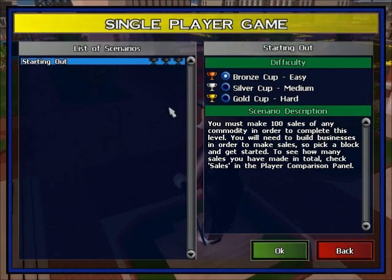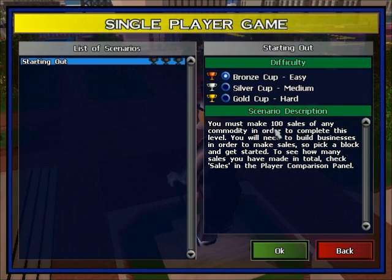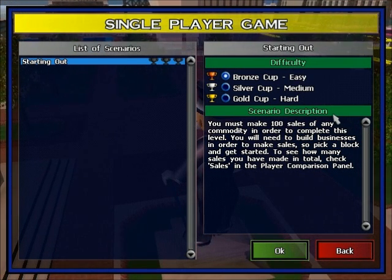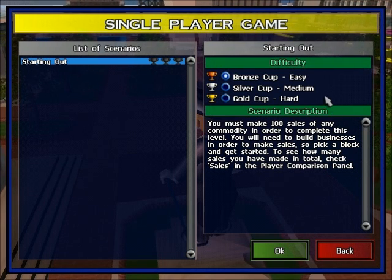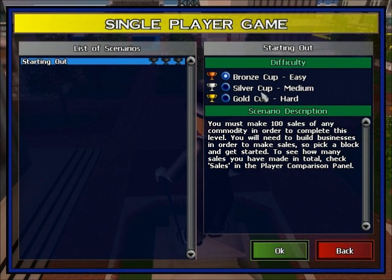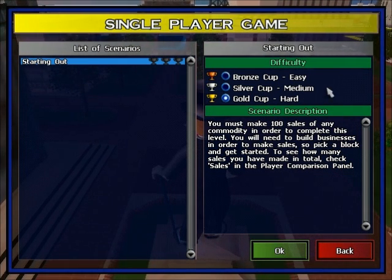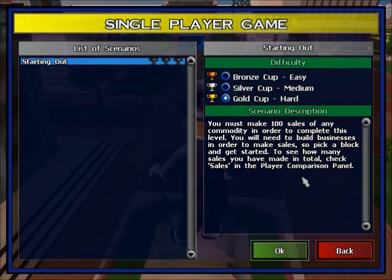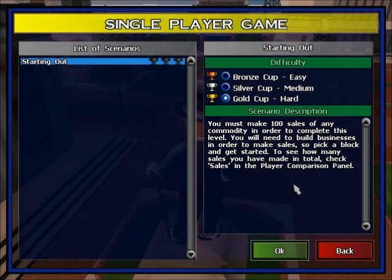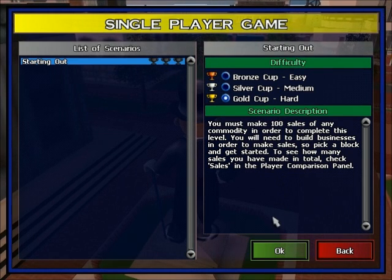So first we have one scenario here, and for every scenario there are three different levels. Basically the way this works is that there are a few variations between the difficulty of each level. For the most part, if you can beat the level on gold cup you can pretty much beat any other level. Sometimes you will have to adjust your strategy but it's usually not too hard. This first one doesn't matter because you're by yourself and you only have to make 100 sales — it's pretty easy.